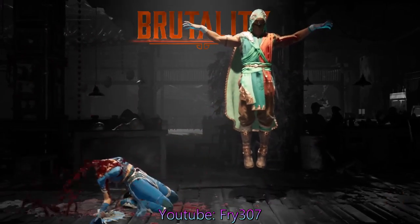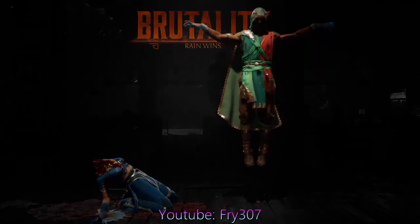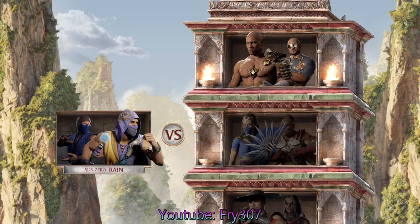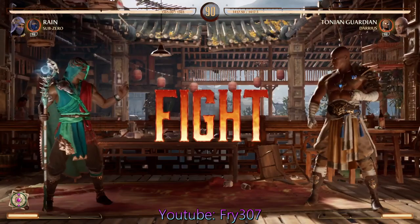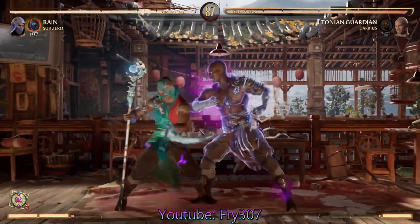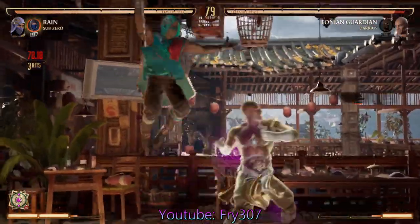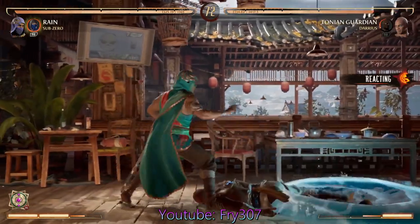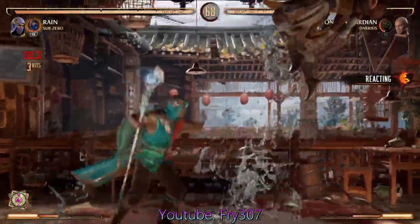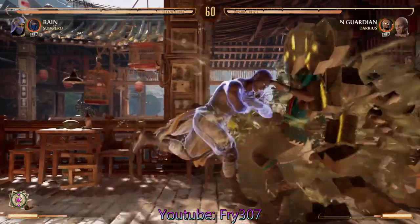I love it when you uppercut them and their head lands that way, because their head's basically sniffing their own ass — I just find that hilarious. But we are coming to the end of the tower now, the last fight being Geras and Darius. I haven't actually tried Darius as a cameo — I've heard he's actually pretty good. I know he goes very well with Reiko; you can get the command grab to become a free combo, which is so cool. That's one of the reasons I really like the cameo system — it provides so much more variety.